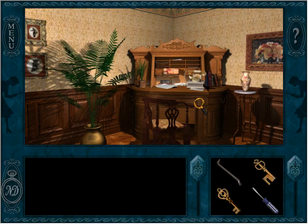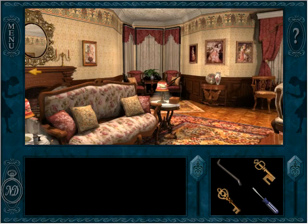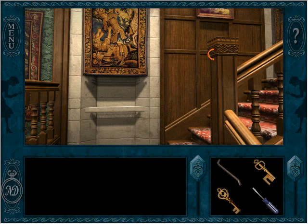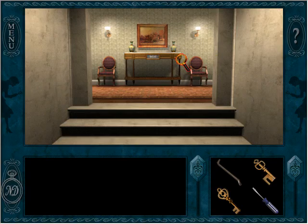Hey everybody and welcome back to more Message in a Haunted Mansion. So in between videos I went and looked up a hint for this piano puzzle and it looks like we got most everything right except for one little detail that I completely missed — something in the attic that narrows down the music we're supposed to be playing. Let me go back there and look it up.